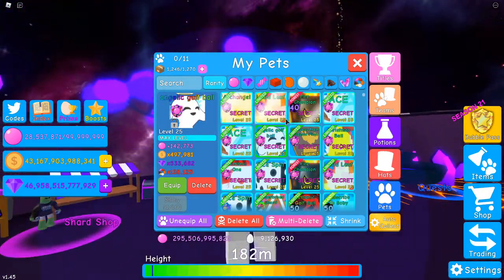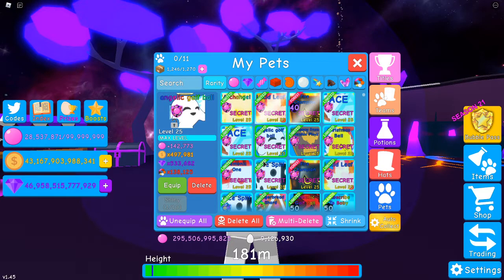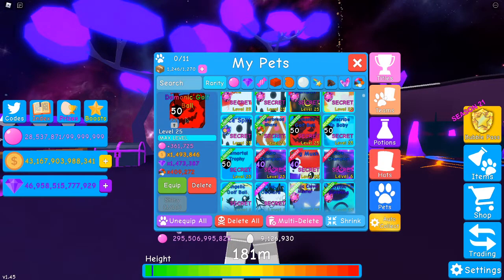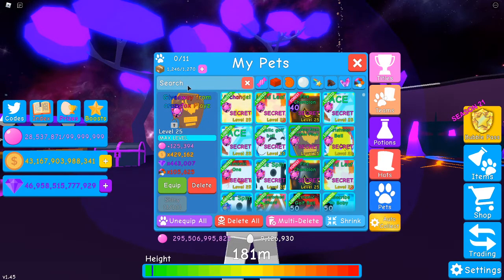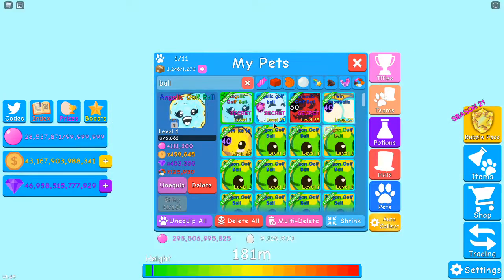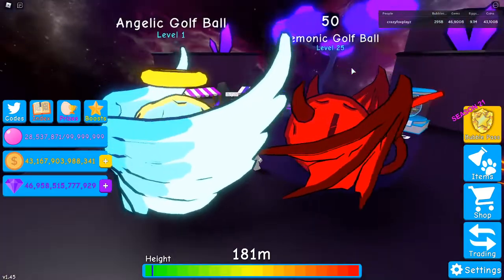Anyway, I'm getting distracted. So I traded my Demonic Ghost Spirit and my Ultimate Clover - those two together are like 1,200, and 50 for a pet which is probably going to be only like 500 but right now it's higher. And it's just a cool pet, right? Let's get the two balls out. Here we go, we've got the Angelic Ball which I'm keeping level 1 by the way, because we've got the stats of the other one. I want to keep one level 1, and here are both of them together.